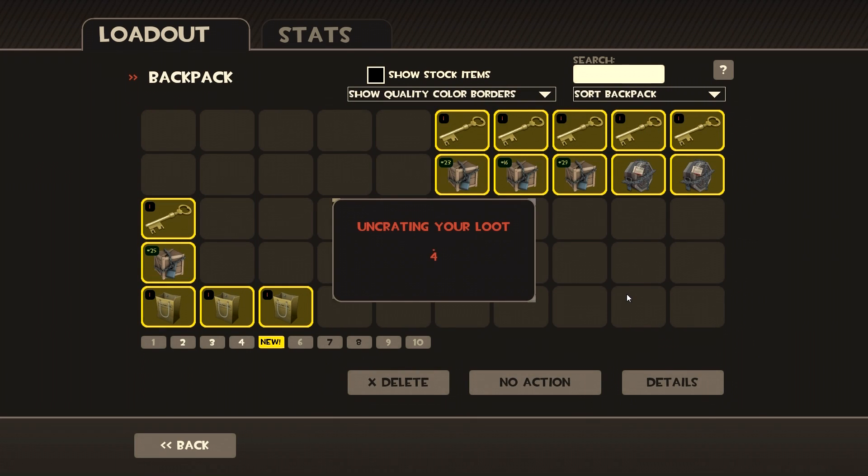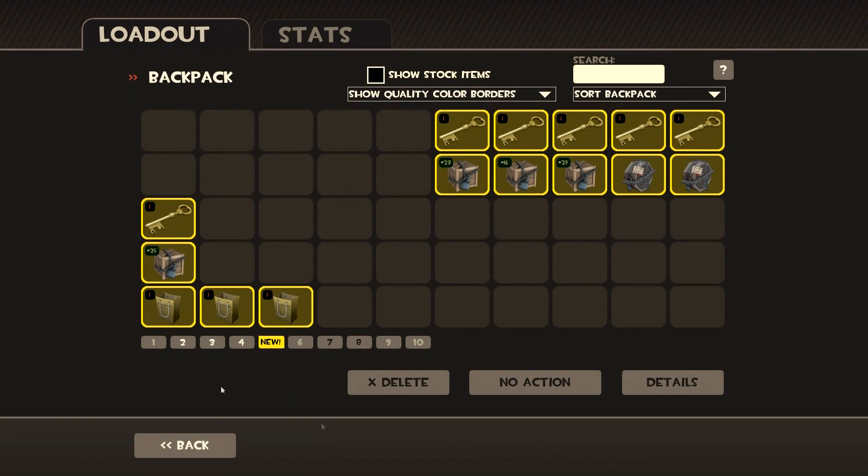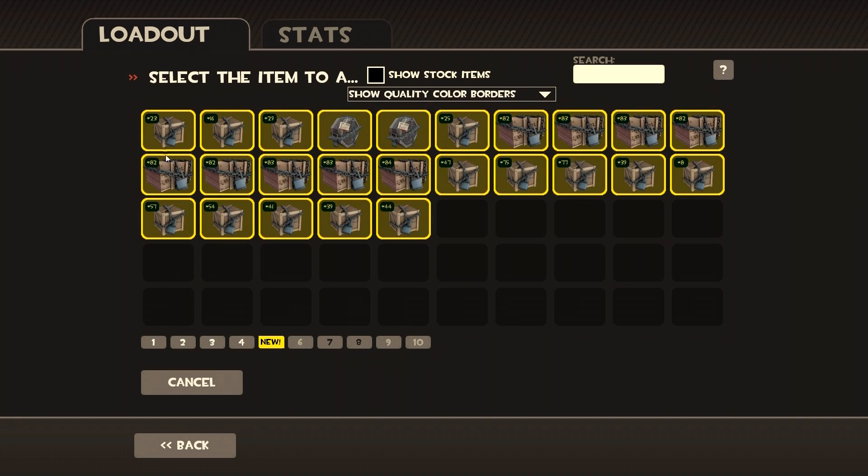We only have four crates left. We got a color — number 216-190-216. I don't really think I'll be using this. The only paints I ever really use are the team-colored paints, or on occasion Australium gold and black. Let's go ahead and use crate series number 23.